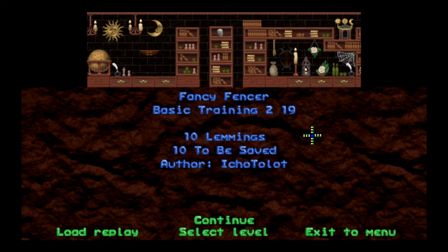Howdy y'all, I'm around the wheel. You're watching the Neo Lemmix introduction pack and we're almost done with basic training. I think we've got three levels left, starting with this one which is 'Fancy Fencer' — I think we can safely assume we may be doing some fancy fencing today. Ten lemmings, gotta save them all.